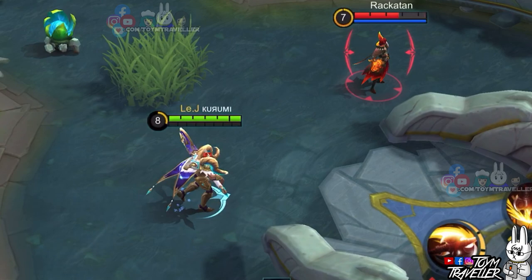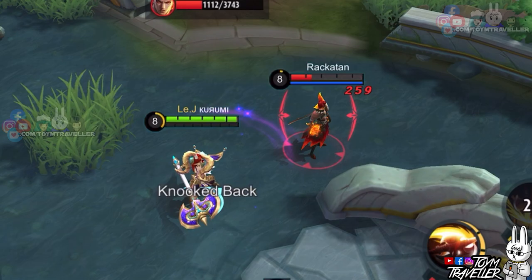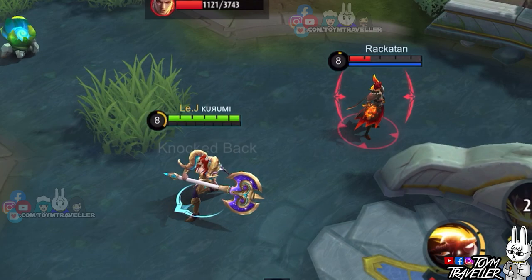Next up, we have Valir. Let's see if Valir's knockback from his second skill can cancel Hilda's ultimate skill. As you can see, Hilda was pushed back but the damage from her ultimate skill still pushed through. This just shows that you can't just break up with Hilda by pushing her away.